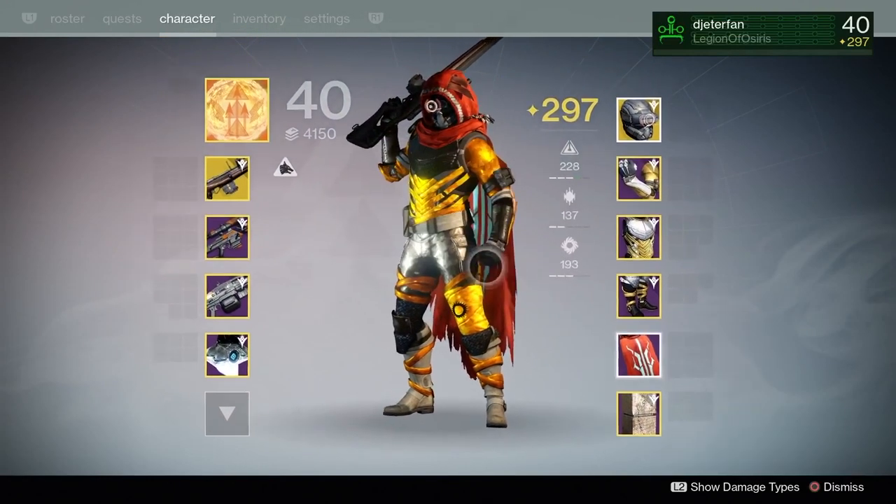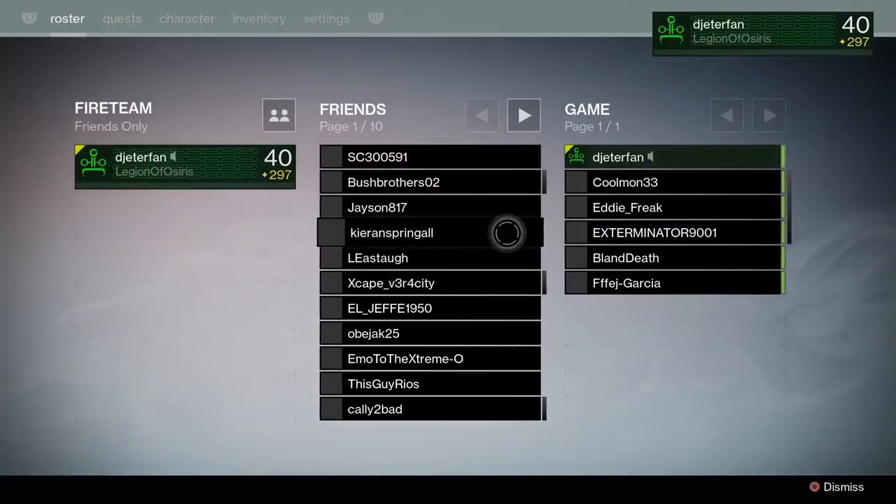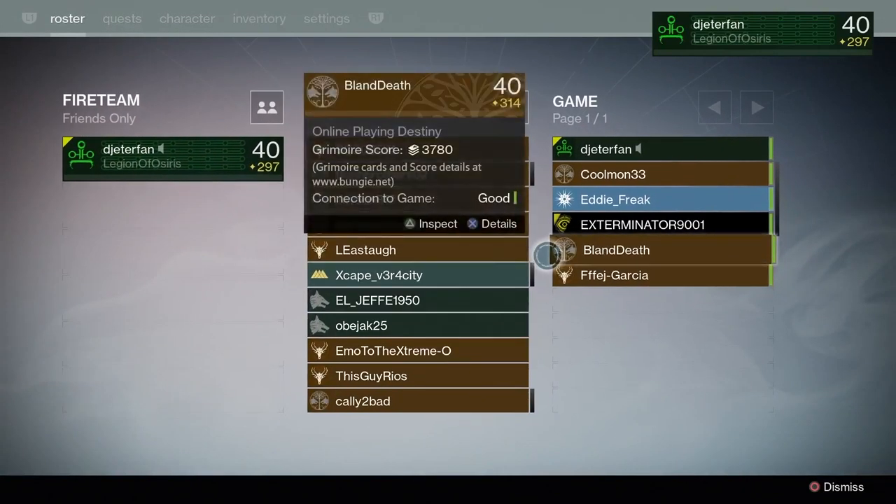Welcome back to another Destiny video. In today's video we're going back into another rumble challenge. A user told me he wanted me to run double snipers with the No Land Beyond and the 1000 Yard Stare. Personally this isn't really too much of a challenge for me, but I knew this was going to be a whole lot of fun and I really did want to give it a shot.